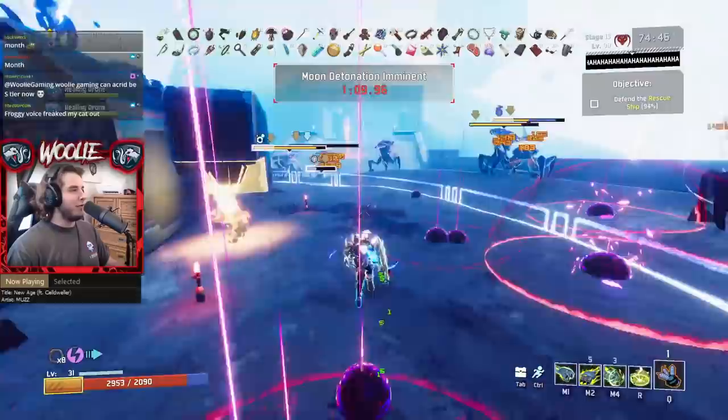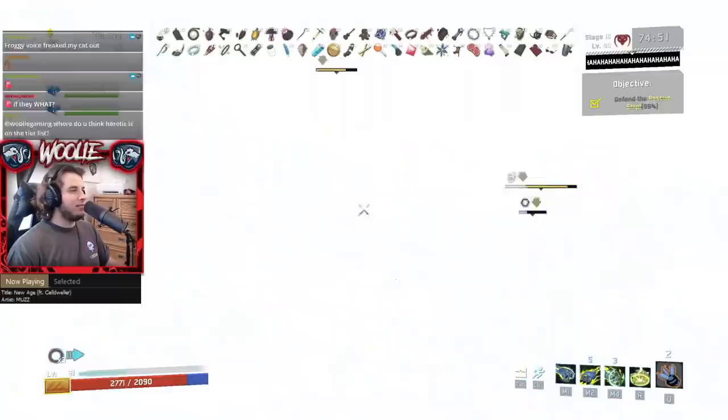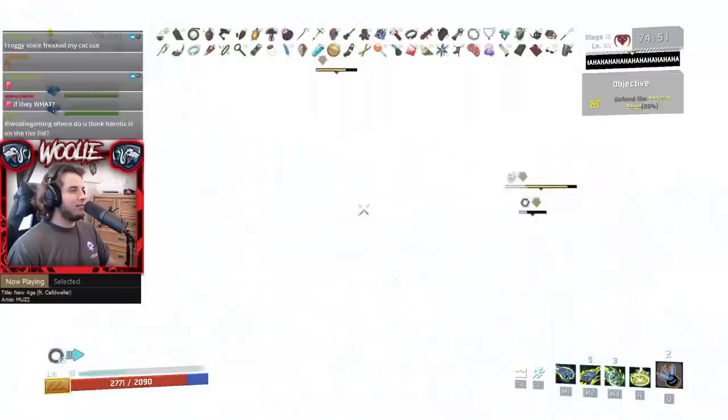Alright, and that does it for the anniversary update's item tier list. Again, there are links in the description below if you're looking for a full list. What are your thoughts? Want to tell me how the Crowdfunder is the best equipment in the game regardless? Leave a like or dislike on the video and a comment below. You can check out my stream at twitch.tv/wooldygaming and consider joining our Discord server as well. Thank you for watching and be on the lookout for my best loadouts and survivor tier list videos coming in hot.